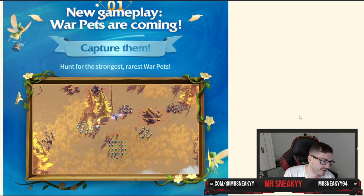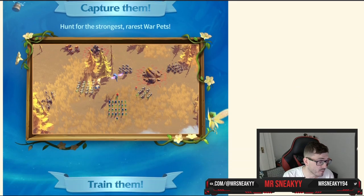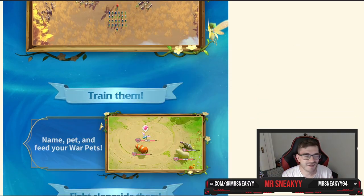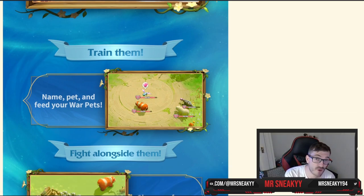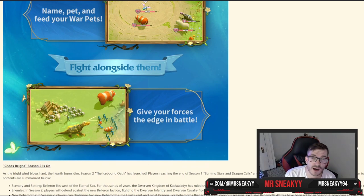The War Pet system looks amazing in this game. In the new zone in season two — the map Belaron, where the new Belaron faction of dwarves will reside — you are going to be tasked with capturing these war pets. They are almost similar to Pokémon, honestly. You're going to be able to rename them, pet them, talk to them, and feed them, and on top of that they'll be fighting alongside your army.